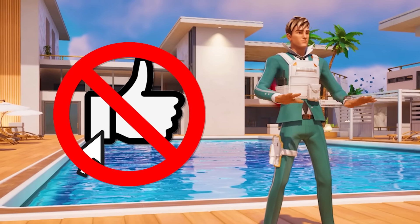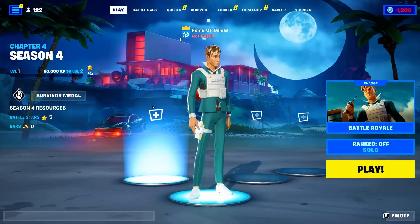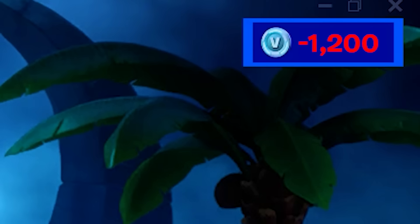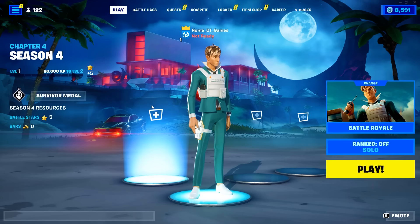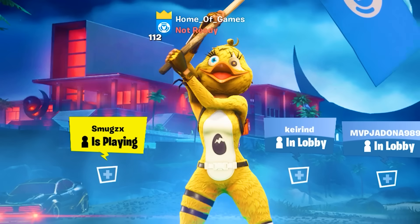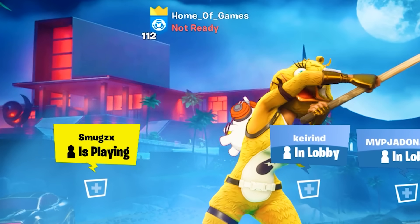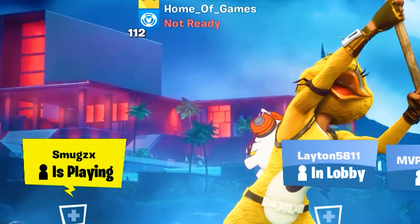But first, if you don't hit the thumbs up button on this video, in exactly 111 days whenever you log on to Fortnite, something bad will happen. But if you do hit the thumbs up button, in exactly 111 days when you log on to Fortnite, something great will be waiting for you. The choice is all yours, so choose carefully. We've got a ton to cover in this video, including one of the coolest collaborations ever. Let's get into it.